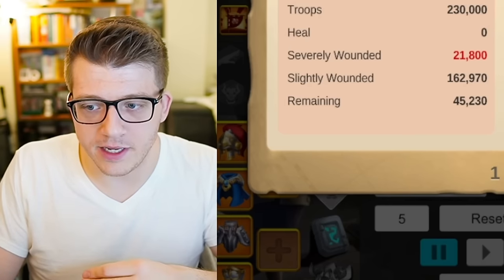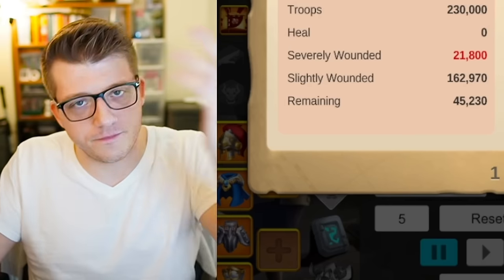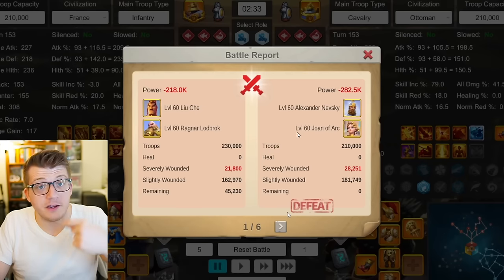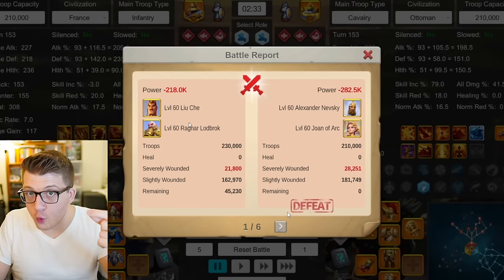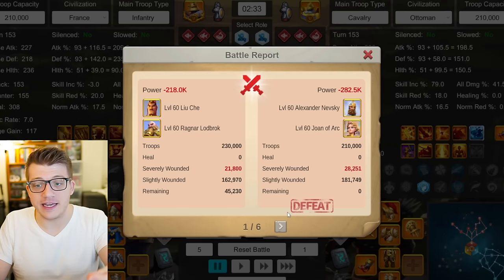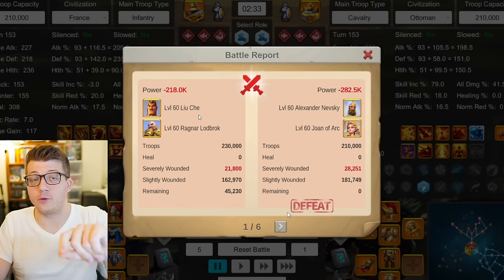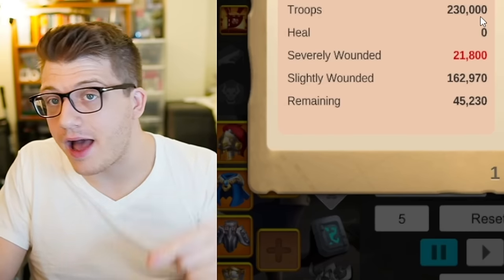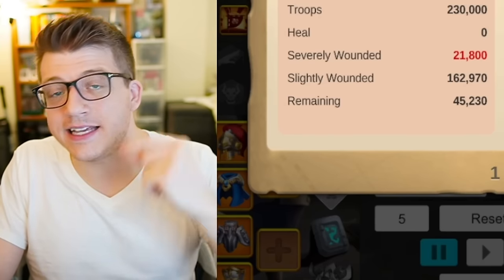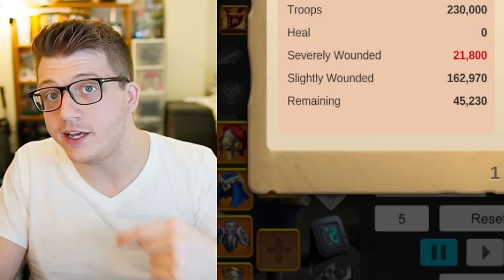People were confused about the troop difference, but it is literally Ragnar's fourth skill — more troop capacity. You will have more troops than your enemy unless you're going against a whale with a 50% expansion. You could say this is going to win because there are more troops, but that is exactly the point — you will have more troops, stacking the deck in your favor. There is a downside to that which we'll discuss later, but the extra troops in the simulator is an accurate representation of what you can expect in a real open field fight.